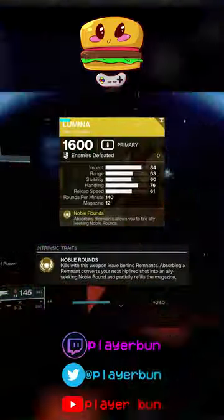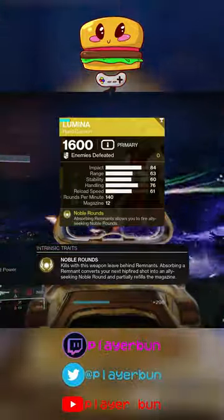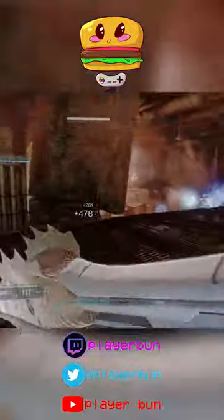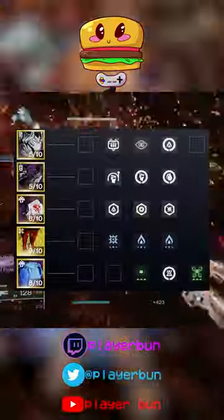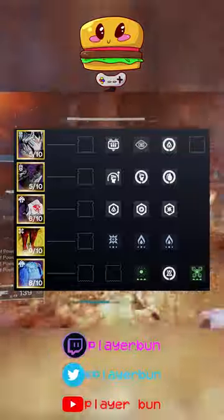Lumina is our exotic of choice to really take advantage of extra weapon damage and Ember of Benevolence. I recommend running a solar heavy and special as well to really optimize this build. Mods are focusing on our weapon damage and abilities. Thanks to Lumina and Phoenix Cradle, we will be cranking ability uptime.